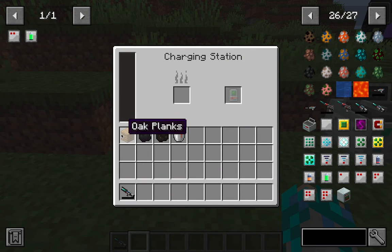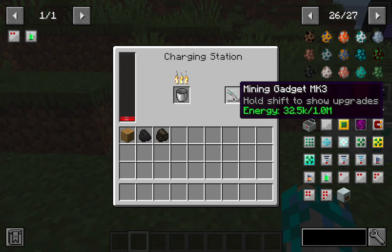On the first slot, you can put any type of fuel — wood, coal, coal block, charcoal, or lava. Lava might be the best option to use. Once you've got your fuel burning, place your gadget in the right slot and you will see it charges automatically.